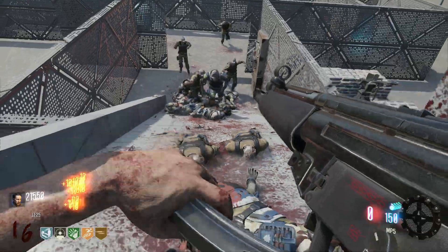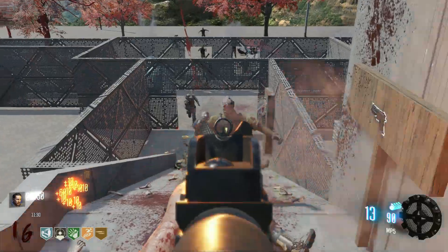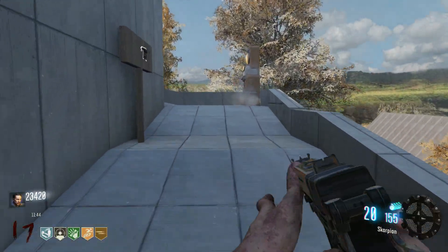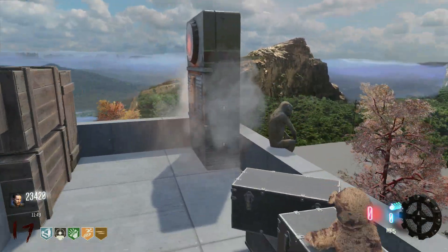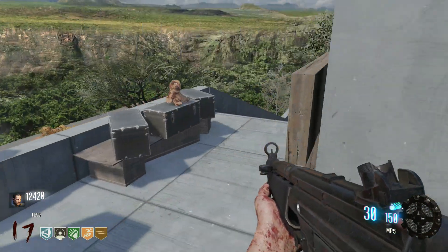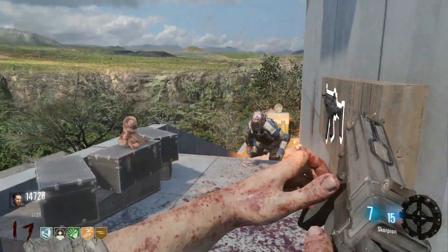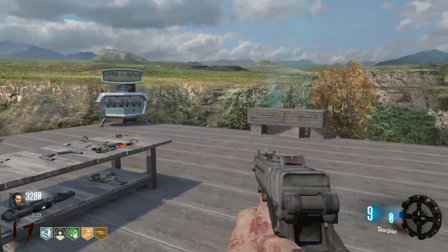Double tap is one of the best perks because if you don't have a wonder weapon, you really want double tap — it deals double the amount of damage and gives you a better fire rate. I'm going to go up and grab more MP5 ammo. There's a soul box right here that we need to fill up too. 10k for this door — are you kidding me? I gotta open up this door so I can kill the zombies, otherwise I'll get trapped.